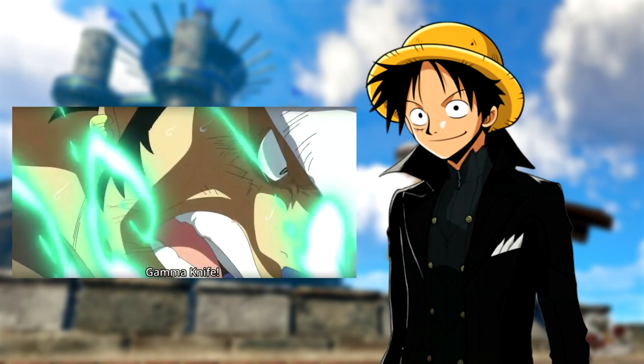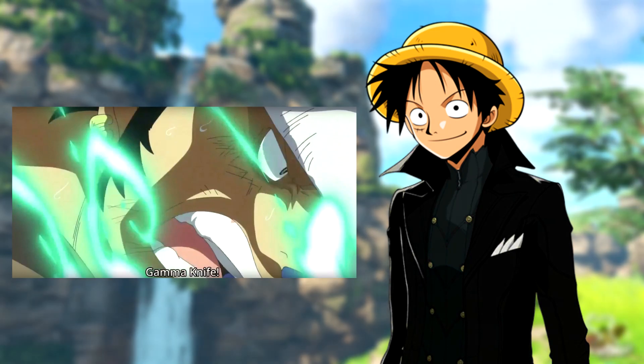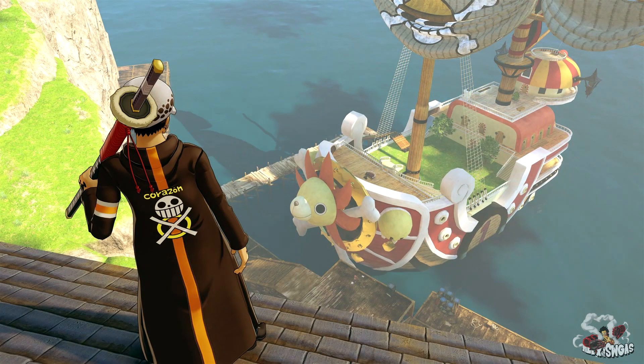There's one more I forgot to mention — the last one is called Gamma Knife. If you guys don't know what Gamma Knife is, it's basically when Law has like a little green bolt of electricity, and when he throws it on you it kind of shocks your body. That's what I think it is — let me know if I'm wrong about that one too.